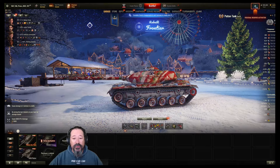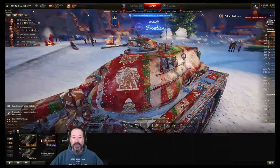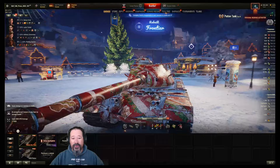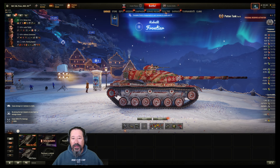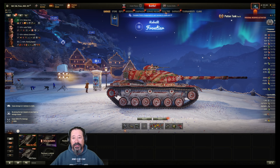I have it here on screen showing you the tank with the 2D style it comes with. A bunch of wrapping paper and stuff says 'Patent tank' right on the barrel. It's a little hard to see with the 3D style attached. Basically what I do is I take this tank out into battle for the very first time, having never played it before, and give you my thoughts on it.